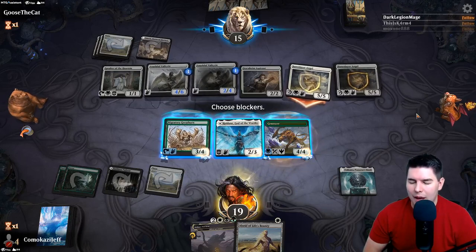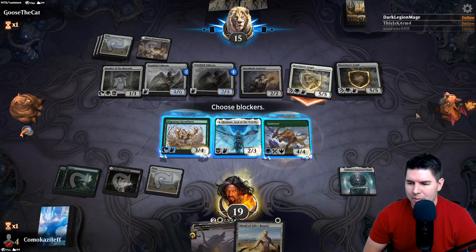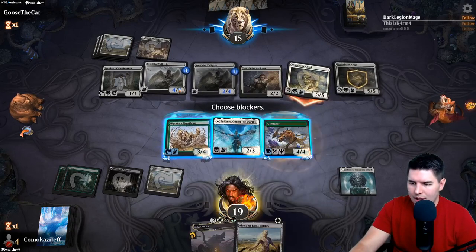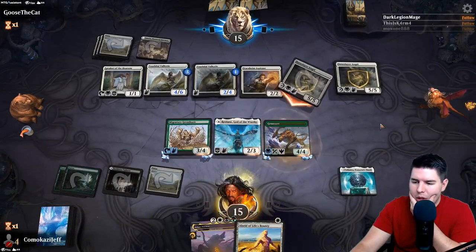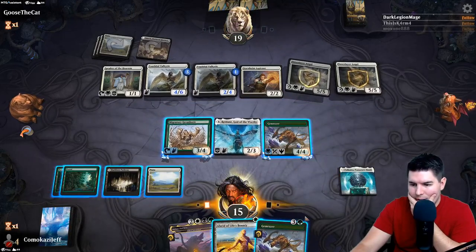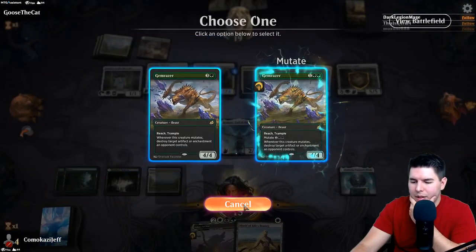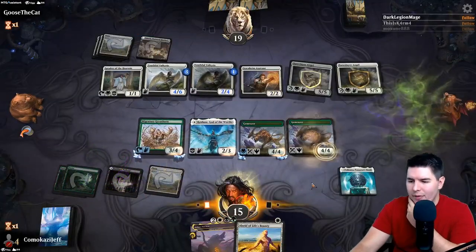We can technically block this with all of our stuff and kill it - they'd probably kill the Gem Razer first. I don't want them to gain too much life here. We need a board wipe. No blocks this time, we'll go down to 15. Another Gem Razer - I'll put it onto another All-Seed Life's Bounty. I think this time we're just going to play it out because I want to use All-Seed itself later.